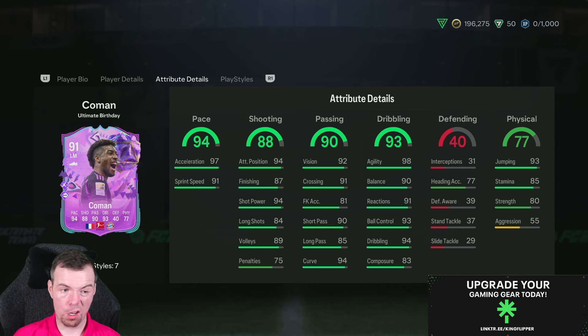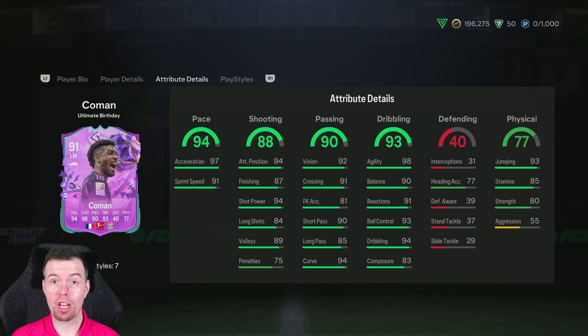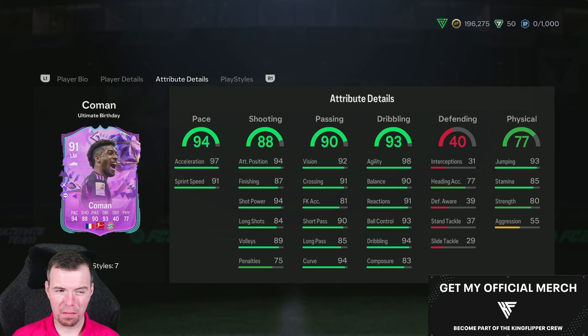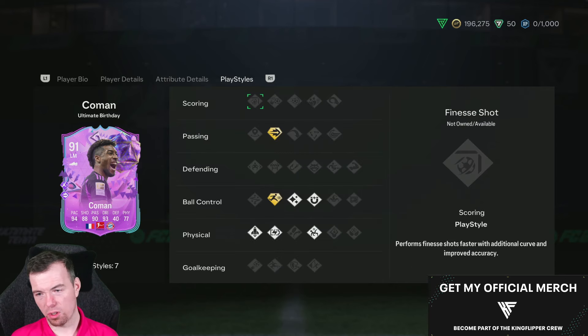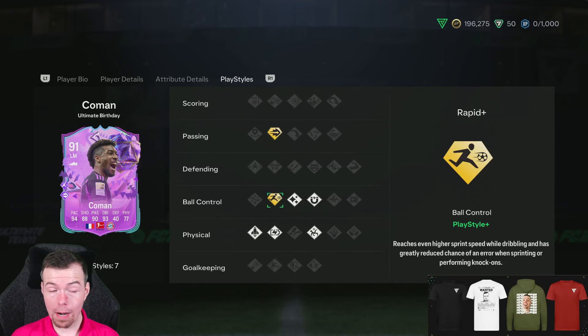90 short passing, 85 long passing, 94 curve, 90 agility — would have been nice if they gave him 95. Balance is 90, which is all right. 91 reactions, 93 ball control, 94 dribbling. 83 composure is a letdown — would have been nice if it was 85 plus. Heading accuracy is poor, 93 jumping, 85 stamina, 80 strength, aggression 55.